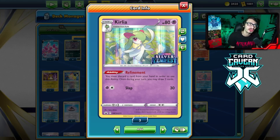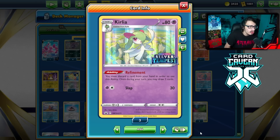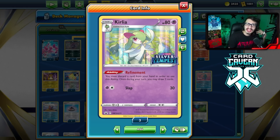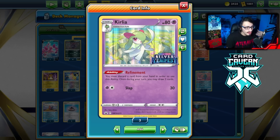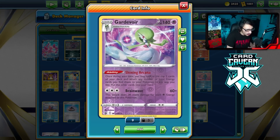With Inteleon and Crobat leaving, this will open up the door for potentially new draw engines like Kirlia to work. The reason why Kirlia is kind of cool is it's a weirder, weaker version of the Inteleon engine — you have access to Wolfe into Kirlia, and Kirlia lets you discard a card from your hand and draw two cards. But then you can evolve your Kirlia into Gardevoir or Gallade, which are all good options. We have Gardevoir with Shining Arcana.